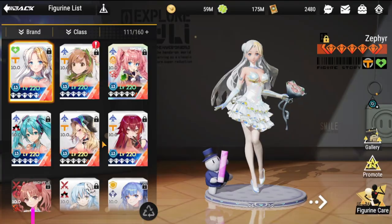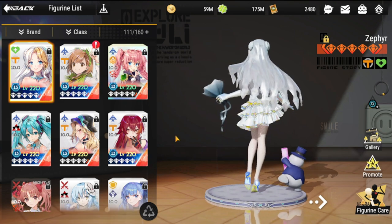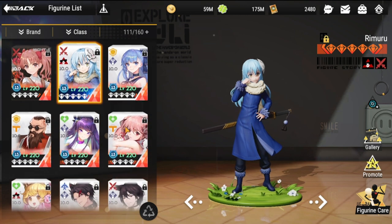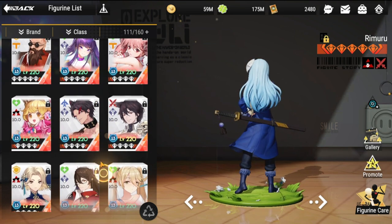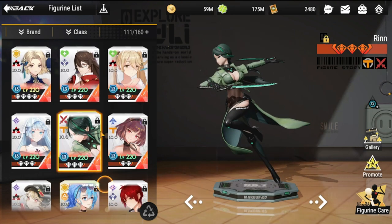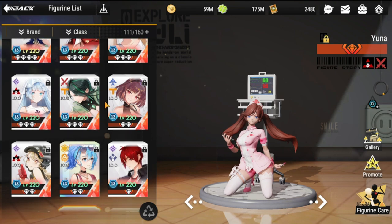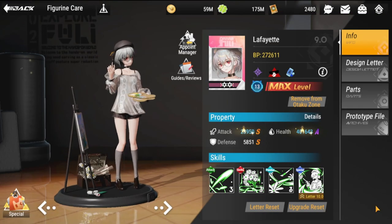For team composition, she is definitely very good paired with DPS units in the front. Good pairings include Kuroko and Rimro if you have them. She's not typically good with defenders. Other figures that can benefit from Lafayette include Rin and Izumi — since Izumi can morph from defender to vanguard — and also Yuna. Usually a DPS unit right in front will really benefit most from Lafayette's ultimate.